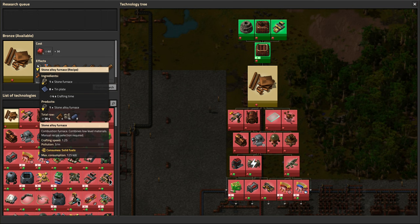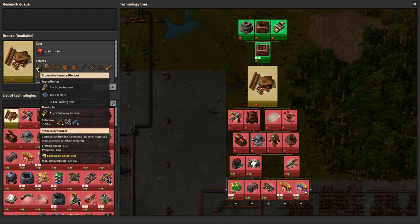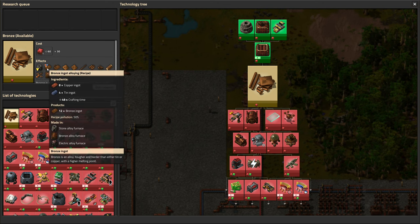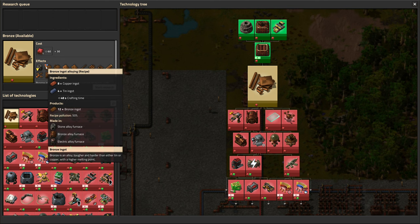The stone alloy furnace is basically a stone furnace with tin plates added to it. The thing that makes alloy furnaces different is that you actually have to select the recipe rather than it being automatic. To show that it's an alloy furnace, it has this little Mickey Mouse shape. To make 12 bronze ingots, we add 8 copper and 4 tin, and of course it has to be done in an alloy furnace. Also important to note is that the recipe pollution is only 50%, and this generally applies to all of the alloys — the main pollution comes from making the input resources, and then actually alloying them doesn't create that much more pollution.